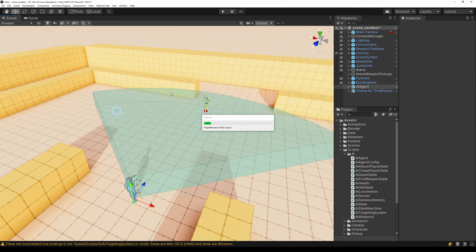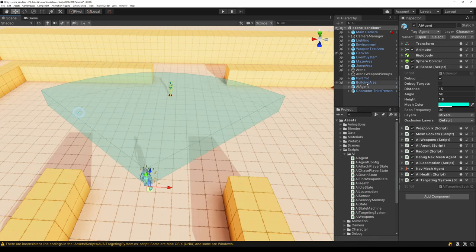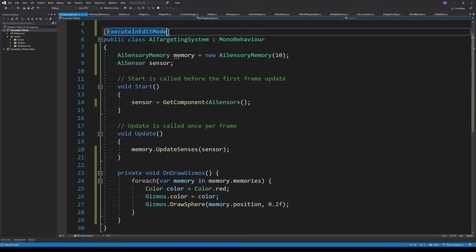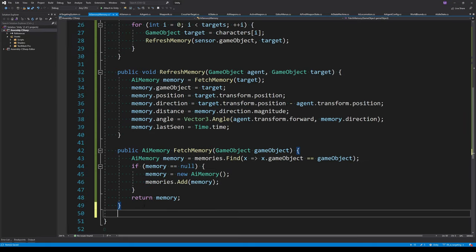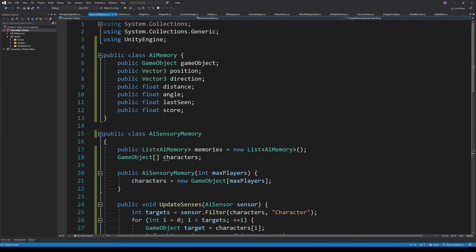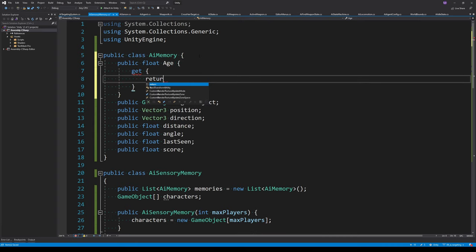Testing in the editor — I need to add ExecuteInEditMode to make the script run inside the editor. Now we can see the player's position represented as a memory inside the targeting system. The next thing is forgetting objects that leave the sensor's field of view after a certain time. I'll create a ForgetMemories function that removes all memories older than a float parameter called olderThan. To calculate age, I subtract the last seen timestamp from the current time.